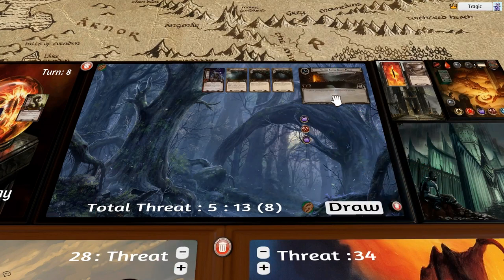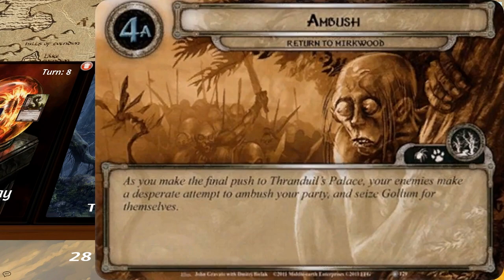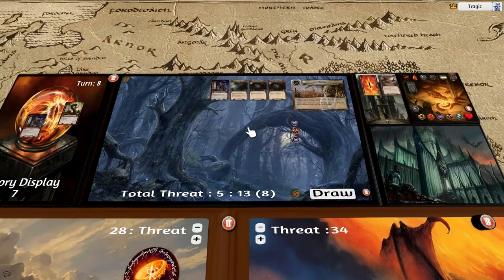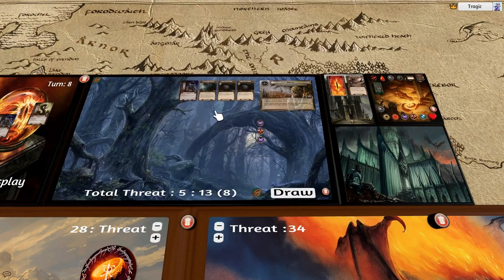As you make the final push to Galadriel's palace, your enemies make a desperate attempt to ambush your party and seize Gollum for themselves. Force: at the beginning of the combat phase all enemies in play engage the player guarding Gollum. If players cannot defeat the stage there are any enemies in play. If players defeat the stage they have won the game. So I'm going to leave all those things up there.